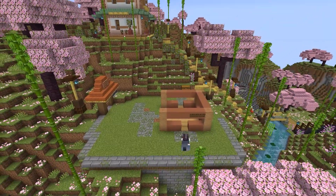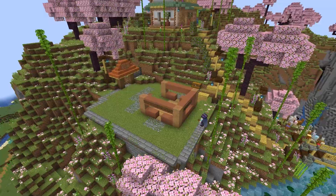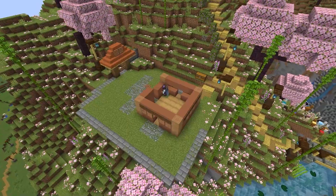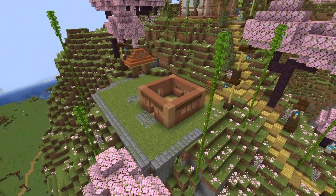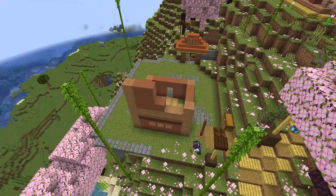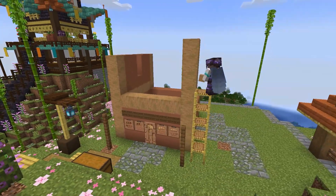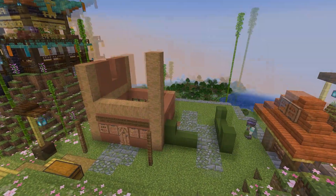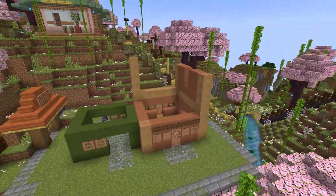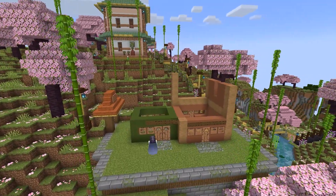Now for the natural terracotta. The decorated spruce signs all around the outside are what took the longest in the build. You can see I used all that stripped jungle log for the outside of the house and as support in between the levels. The workshop is going to be built out of the green concrete. More signs!